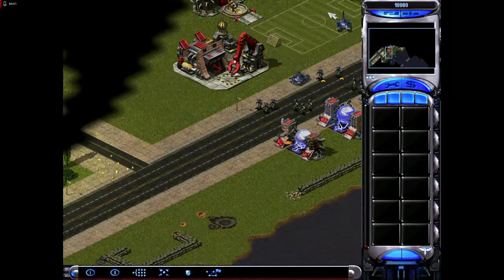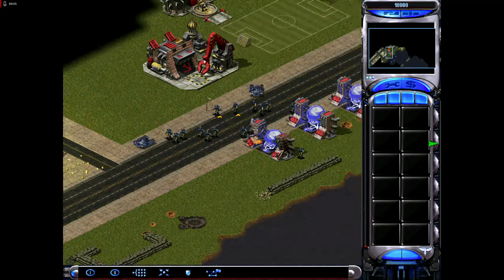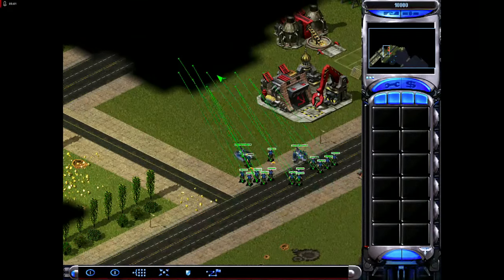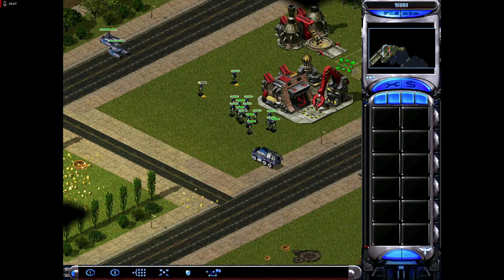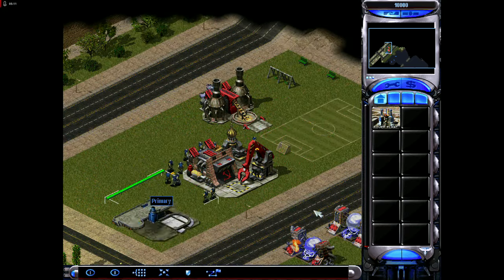I guess I'll go down here. I'll probably run right into a sentry turret or some shit. Nope, that's a good place to set it up. I'm just going to capture all this shit anyway. Why bother blowing it up when you can just capture it? When that harbor still comes back though, I will blow that thing up.